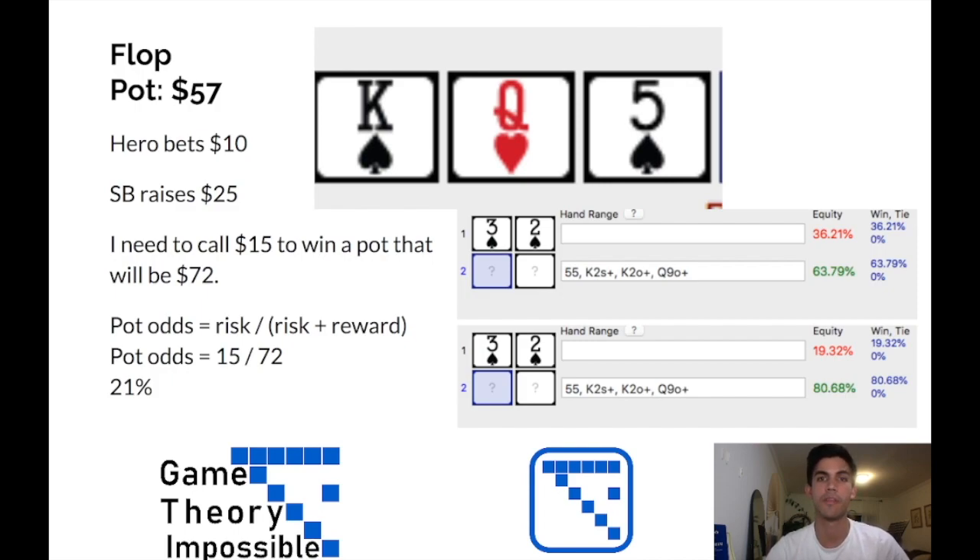Let's calculate it. I need to call $15 because he raised to $25 after I had originally bet $10 — so I need to call $15 additional to win a pot that will be $72. We divide $15 by $72, and that gives us 21%. We then decide how much equity we have in the hand to determine if a call is reasonable. Using Poker Cruncher, against a range of only top pairs, two pairs, and a set of fives — no draws, essentially just value hands — with my 3-2 of spades, we have 36% equity by the river. We have about 15% equity more than we need, which is significant, making it a pretty easy call.